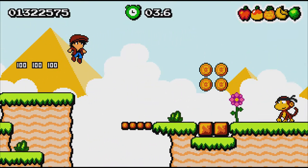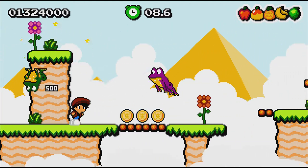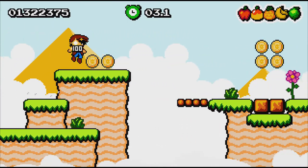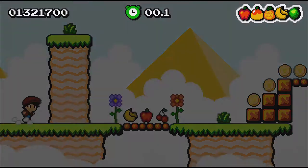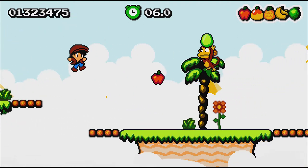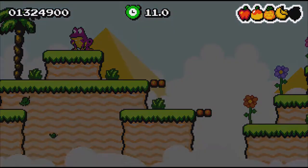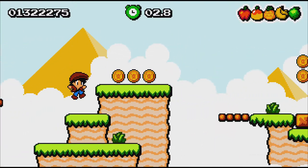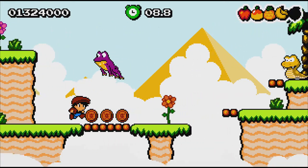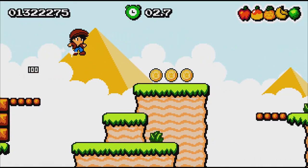Speaking of achievements, there's one for completing each of the five worlds, one for S-ranking all levels, and some miscellaneous ones — completing a level without killing any enemies, completing a level without throwing any fruit, and killing every enemy in a level. There are also time attack levels where you try to set the best time, though the time itself doesn't matter for achievements.